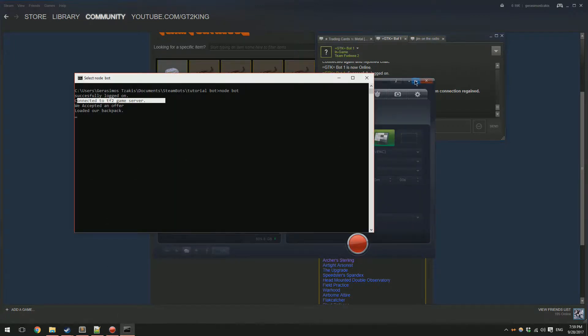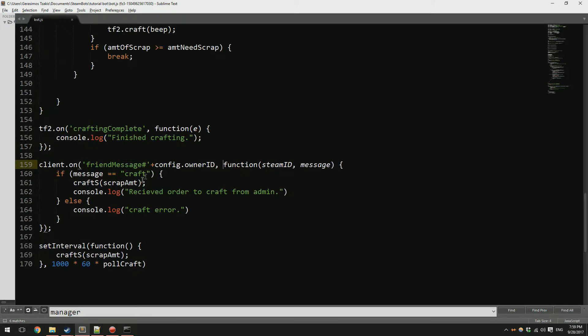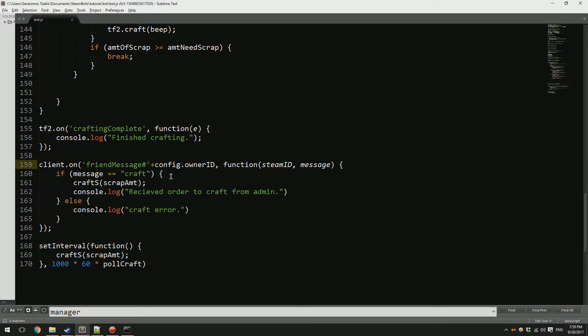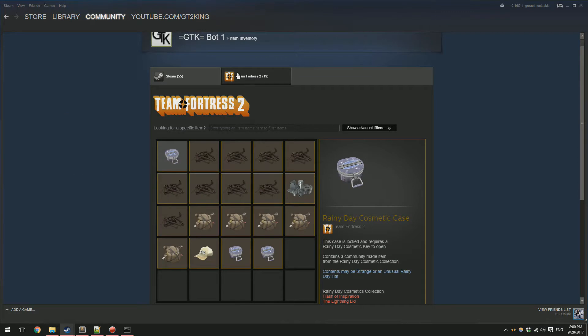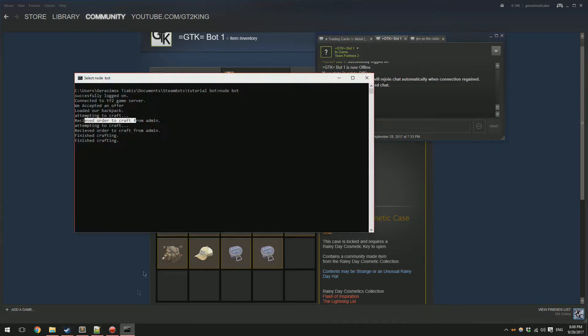It doesn't seem to be recognizing the command — config.owner_id looks correct so it should be working, which is weird. I'll check if I haven't defined owner_id. Okay it was actually fine — it just took a second because my internet's slow. As you can see it said 'Received order to craft from admin' and 'Finished crafting'. If we reload it, it hasn't updated because the TF2 game server is pretty slow.